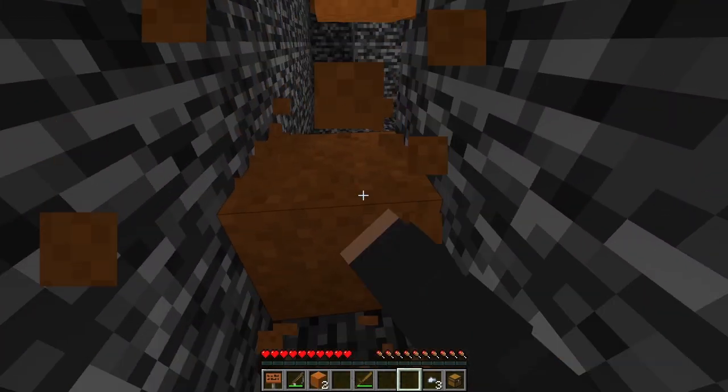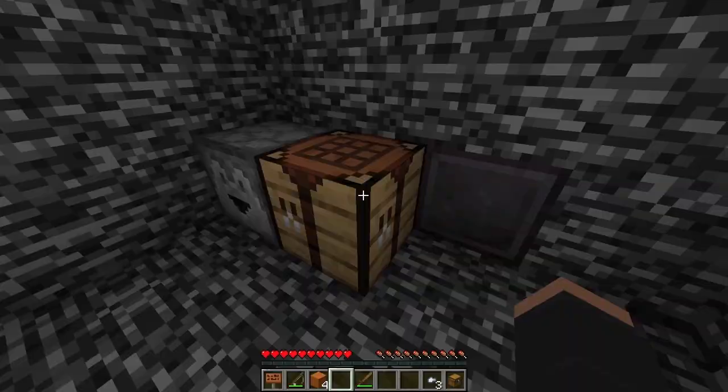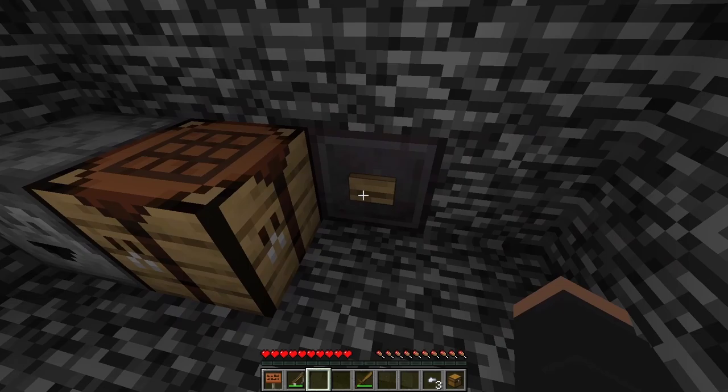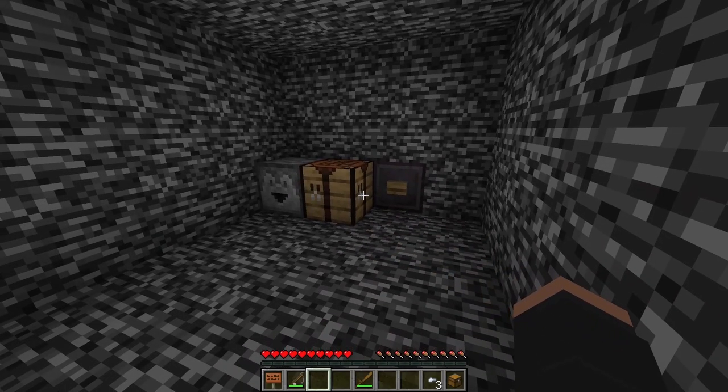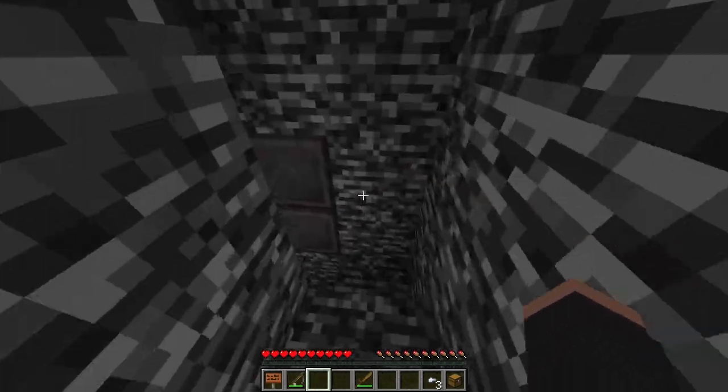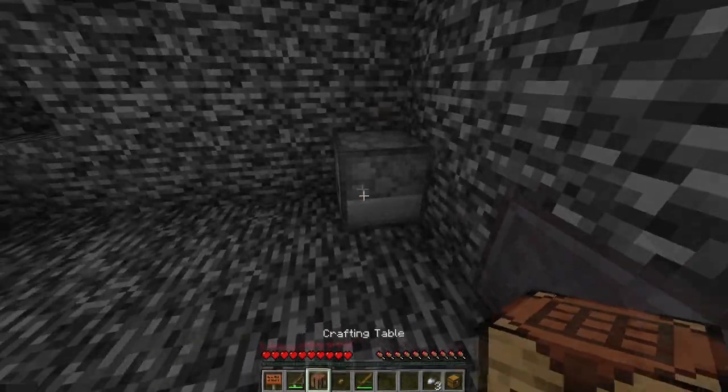You mine the sand and enter another room. With the sand and gunpowder, you can craft TNT, place it in the dropper, grab the button, then press it here, activating some pistons and exploding the TNT. The entrance leads back to the first room, but I went back to collect the crafting table and button.